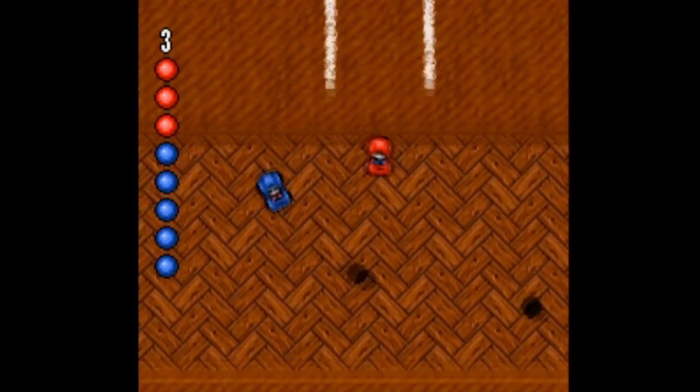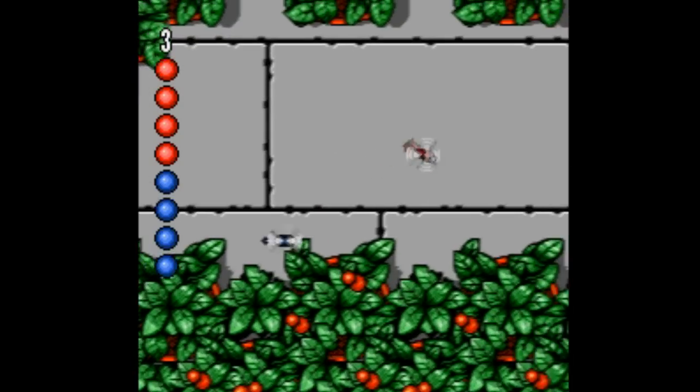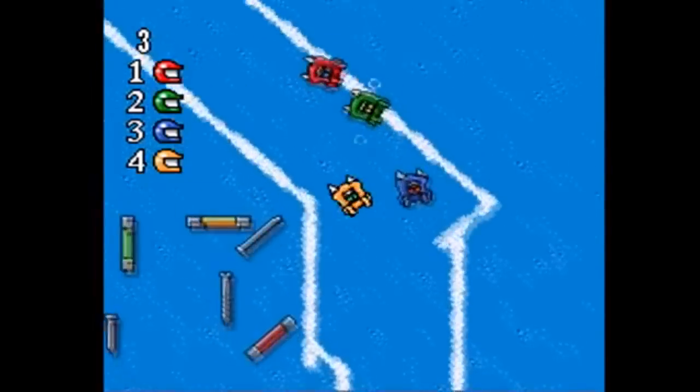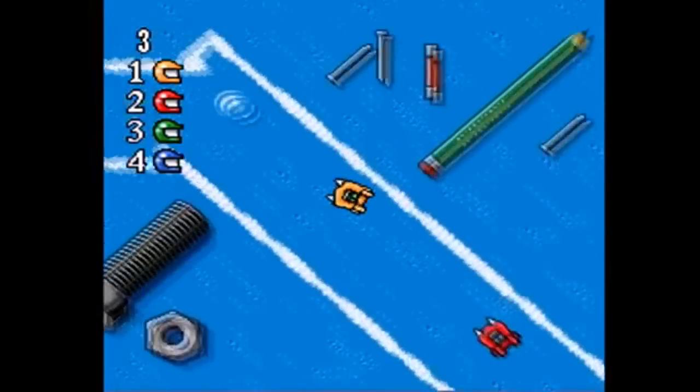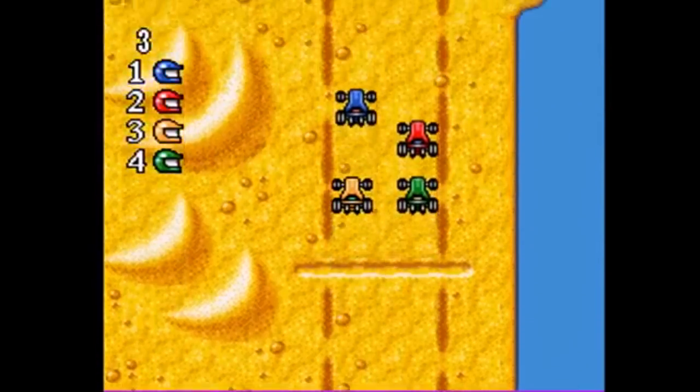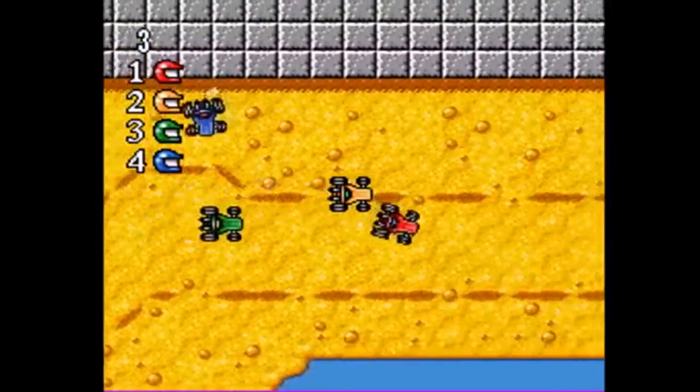Micro Machines is a different kind of racing game, going with a top-down view where you race as a tiny car, or a hovercraft, or a helicopter. The track is super slippery, so it's easy to knock each other off the track entirely, so many curses are sure to be shouted. It's a nice change of pace from kart racing or arcade-style racing.